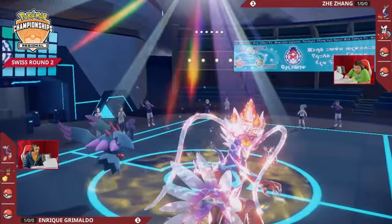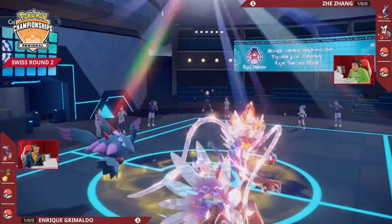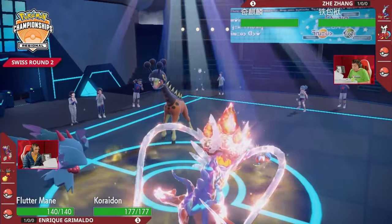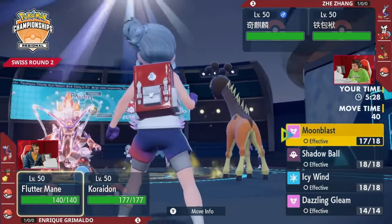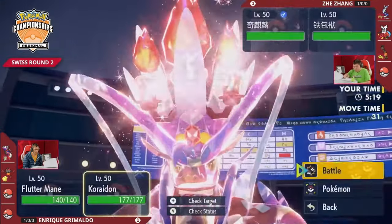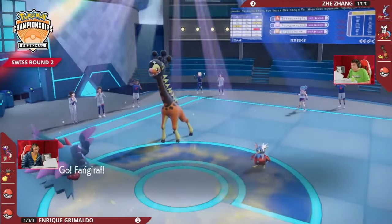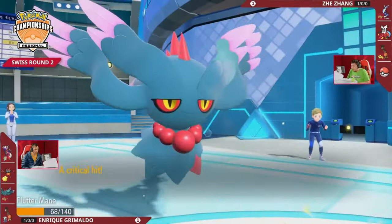A really smart play from Enrique — the attention Chien-Pao drew shifted Jay's options and found the damage. The Encore forced Iron Bundle to commit, and because you cannot let Chien-Pao have a free turn, Enrique followed up to ensure the Encore button was clicked. That opened the window for Flutter Mane in sun, faster than Miraidon, to fire off a choice specs Moon Blast. The earlier Flame Charge chip meant Miraidon was in range despite its electric terastallization. Enrique now has a restricted Pokémon advantage — Chien-Pao is still at full health; Jay has lost his restricted Pokémon.